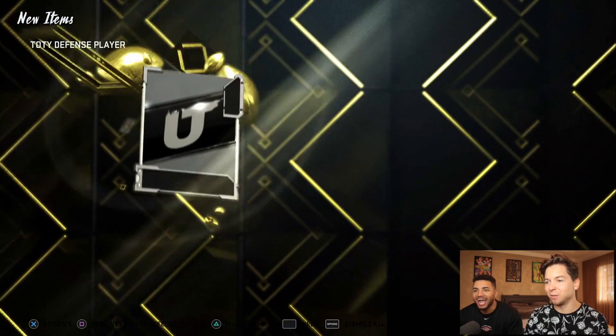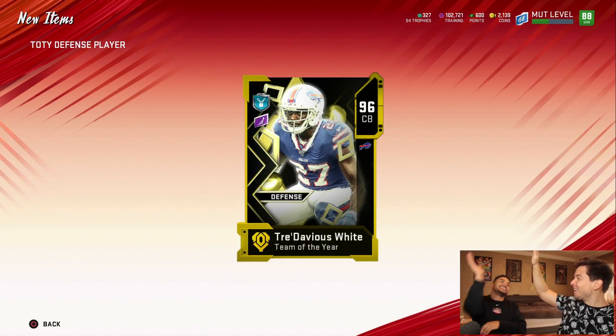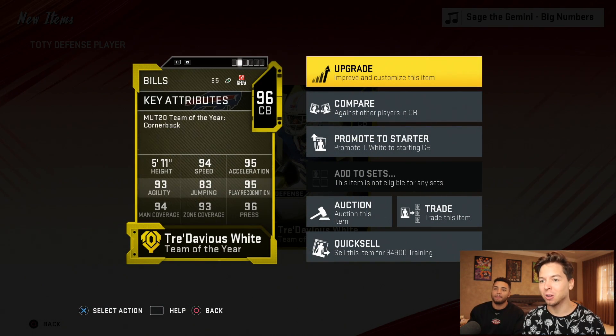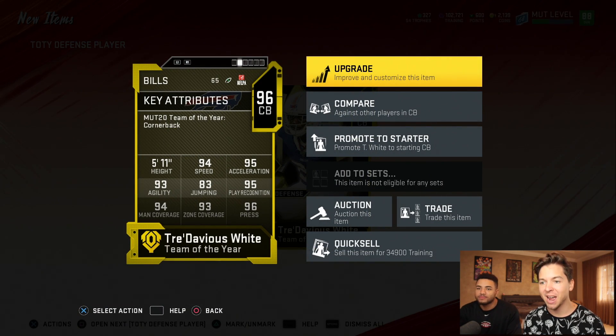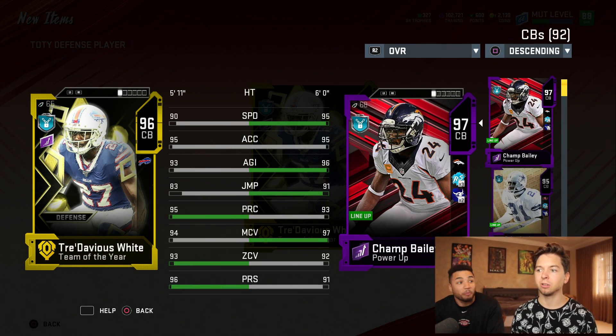Back to defense. We've got no linebackers so far. I want Donald again. Oh, you got the man — Trevavious White! 94 speed, 94 man, 93 zone, 96 press. Once we get Trevavious White and these guys powered up, they're going to be even better.